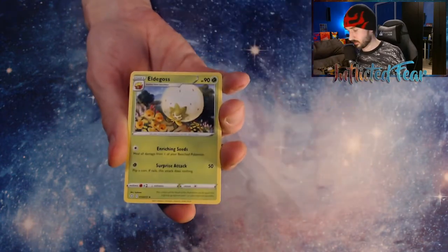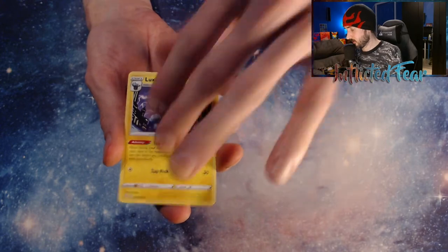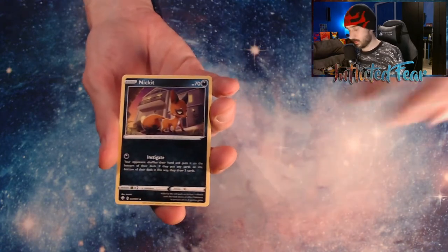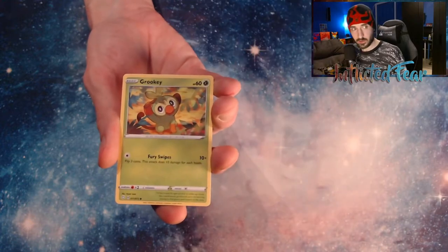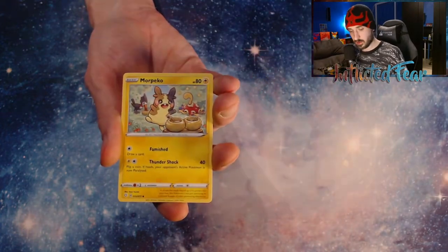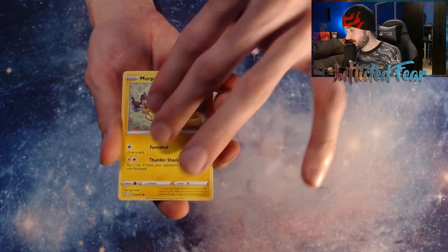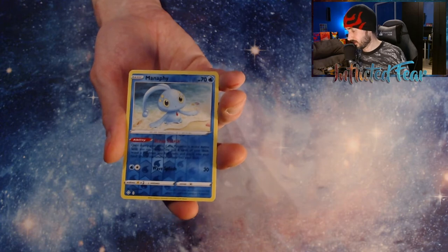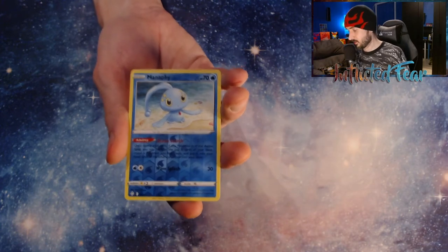We have Energy, Metal Goss, Deluxio, Ball Guy, Tachni, Rookie, Yanma, Propiko. And a Manaphy in the Reverse. So looks like we're not going to get a Shiny, but at least got a hit behind it. And a Frostmoth.